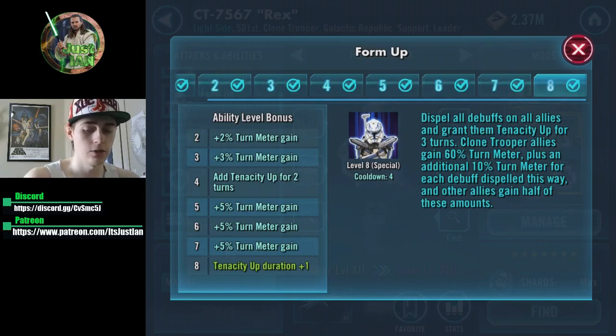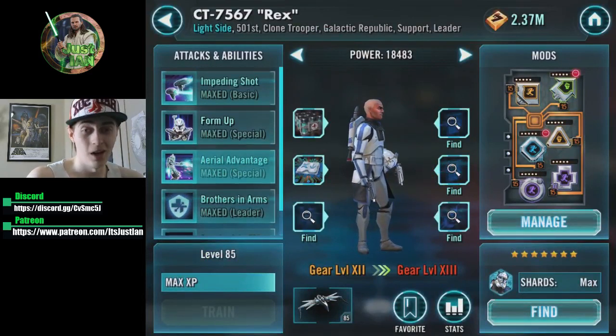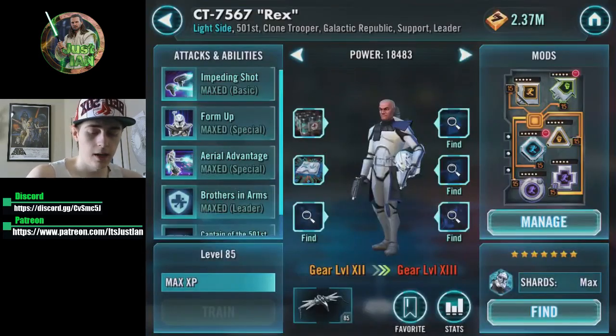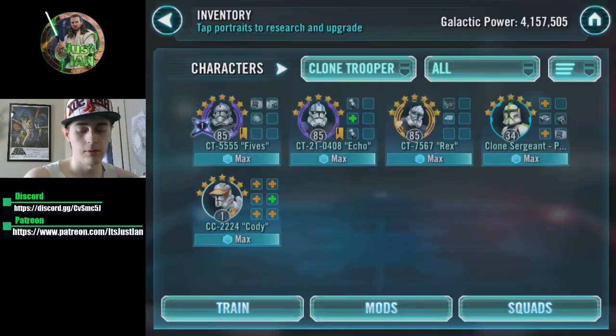More speed on Rex is really beneficial. I'd also recommend some offense — you want him doing good damage and nice crit damage, along with some protection. The overall modding for Rex and Shaak Ti is similar: you want those two to be somewhat fast and somewhat tanky. But really you want to have Fives die and give out all of his stat boosts. Play around that — that's really important to have in mind.